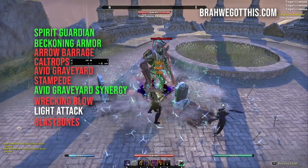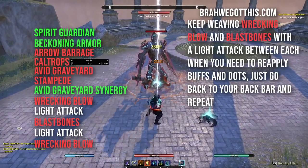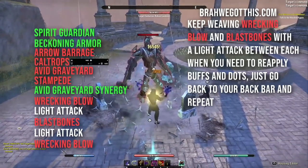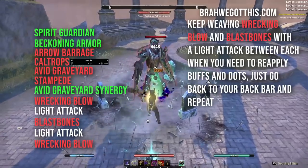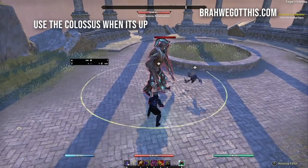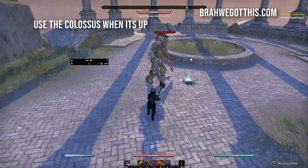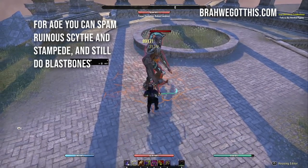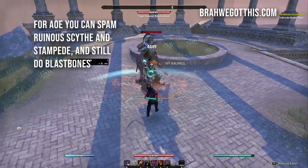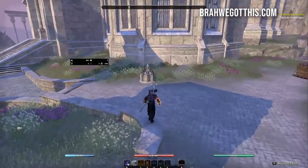The pattern is: Wrecking Blow + light attack, Blast Bones + light attack, repeat. After two cycles of that, switch bars to reapply your DoTs, then switch back and continue. Use the Pestilent Colossus ultimate any time you have it — it's ridiculous and you always want it up in AoE fights. You can also spam Ruinous Scythe and Stampede for AoE, and still use Blast Bones since it damages all nearby enemies.